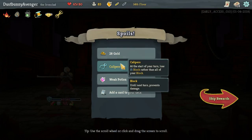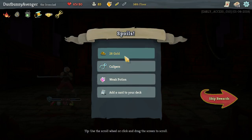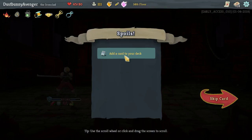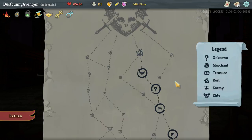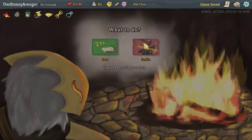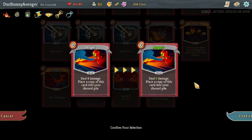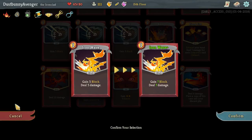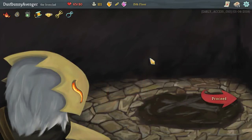What do we get? Calipers: at the start of your turn, lose 15 block rather than all of your block. So if we have more than 15 block at the start of our turn, we'll just lose 15 and the rest will stay — that's potentially really helpful. This arm: deal damage equal to your current block — Anger is amazing. Take that. Seeing Red: a freebie card — six damage, place a copy in your discard pile. Essentially every Anger after that is also free. Getting two free energy when we need it — that's very useful.